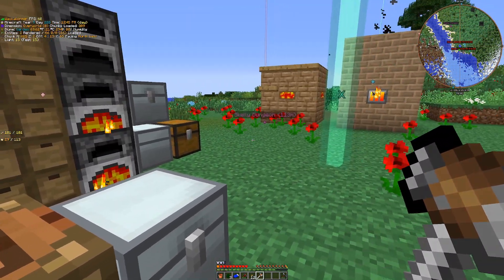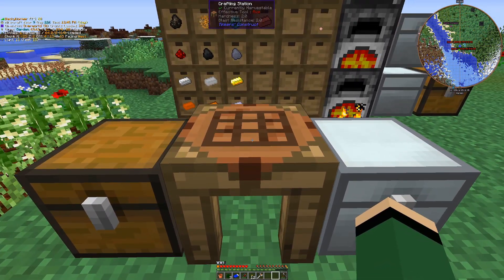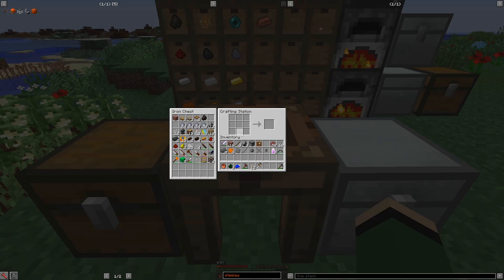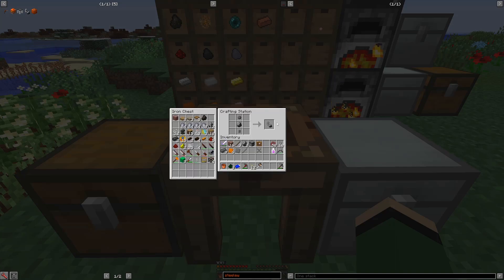In today's episode we are going to do a couple different things. One, we are going to craft the flint and steel, and that is kind of our last stepping stone to getting into the nether. We can actually go ahead and craft that now. I've worked on these steel components here off screen, so I've got those ready to go. And there's our flint and steel.